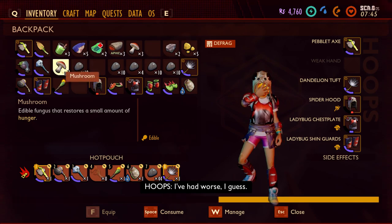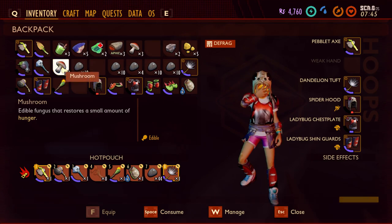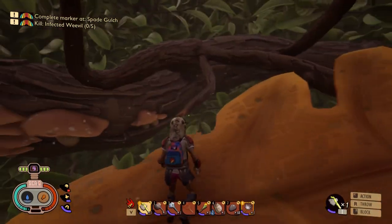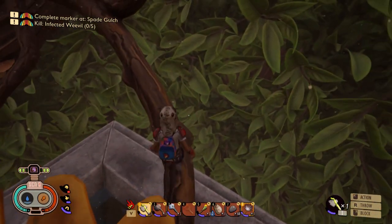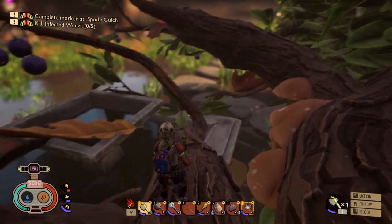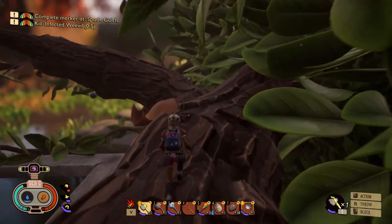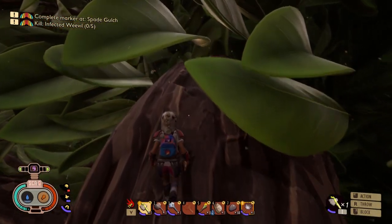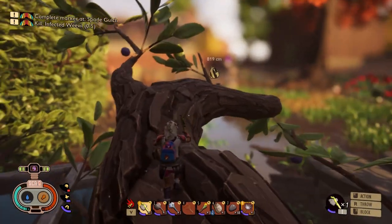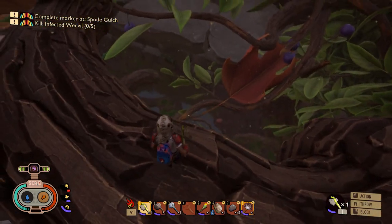My character is hungry and thirsty, but I brought plenty of supplies so I was ready for this bush adventure. Some of the branches are very small so you need to walk carefully, because if you fall you'll get hit, and from a big height you'll die. It's better to save the game at key locations so if something bad happens you can just load your save and continue.